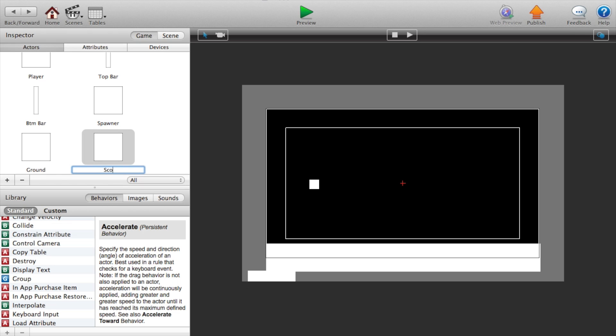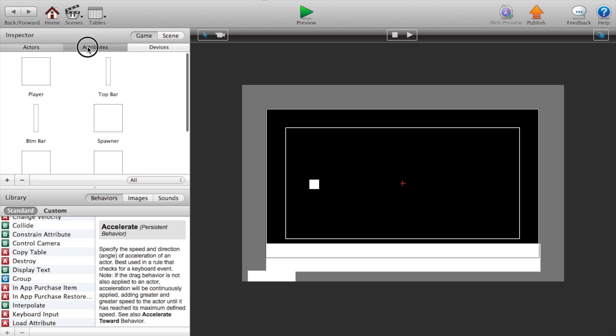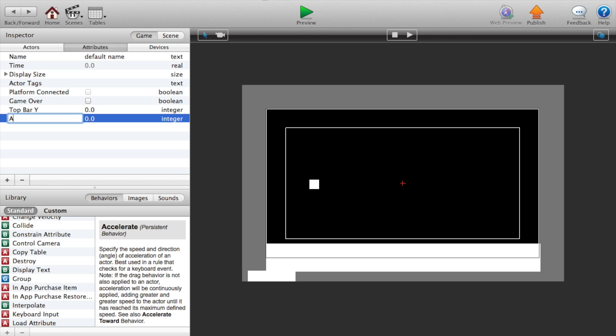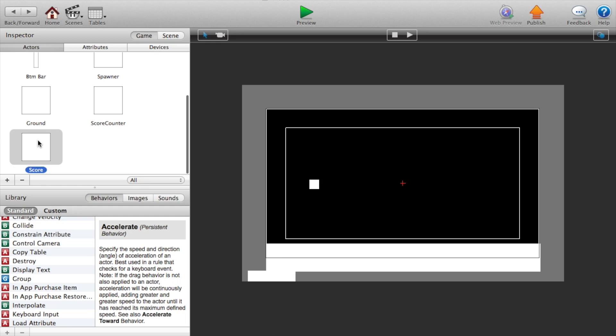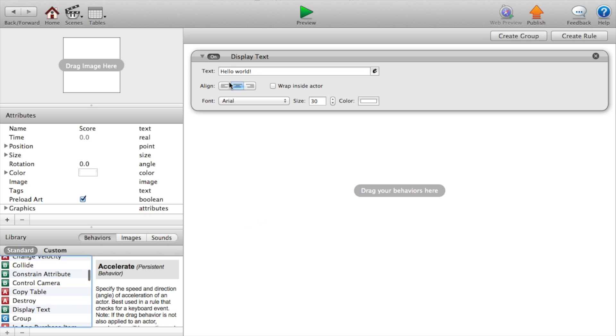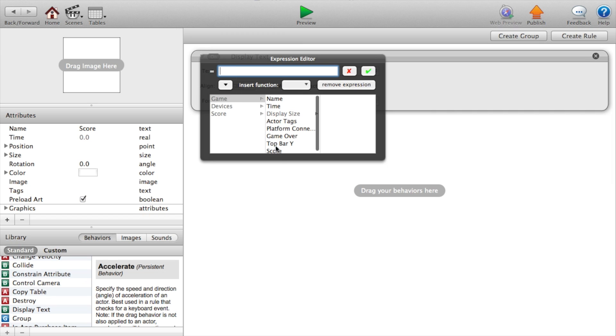Create an actor — we'll call this 'score counter.' Create another actor and we will call this 'score.' Now go to our attributes, click the plus sign in the bottom left, pick an attribute of type integer, and we will call this 'score.' Go back to our actors, double click on the score actor, and we will say 'display text.' So display text, text, click the E — game dot score.